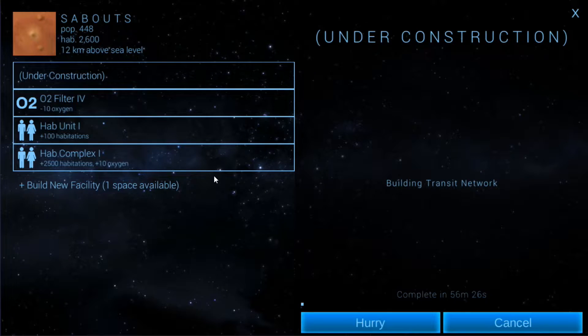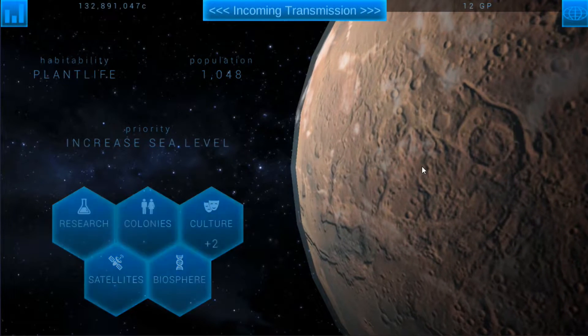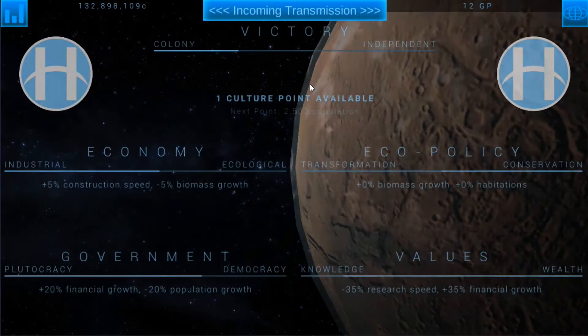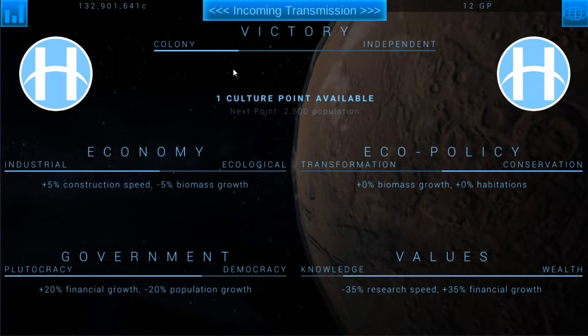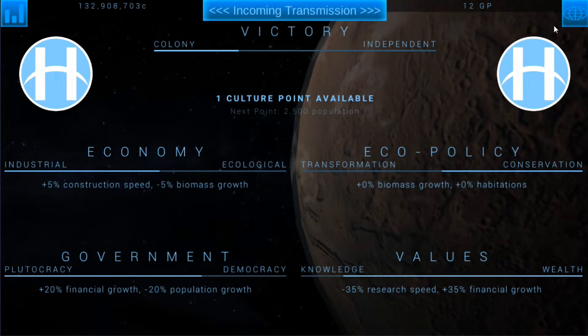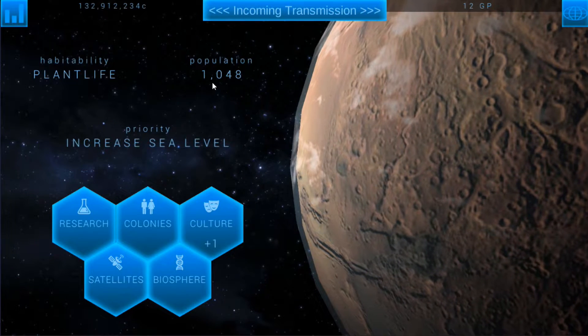Looking at culture here, we've got two more points. We're gonna spend one more on victory - that puts us pretty close, I think it's 30%. I've got one more culture point to spend. The next one is going to be at 2,500 population, which we should get as soon as this colony fills out.